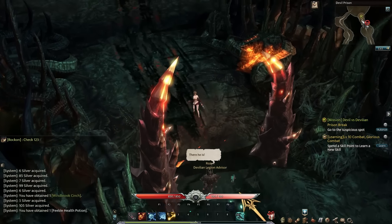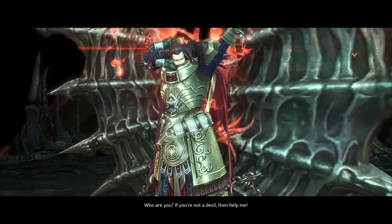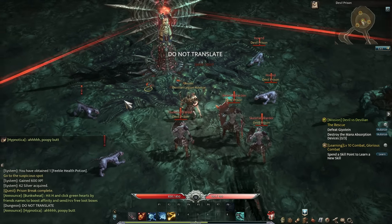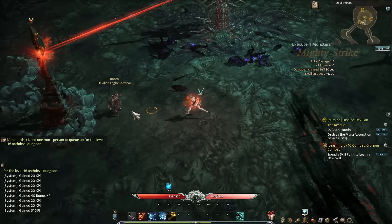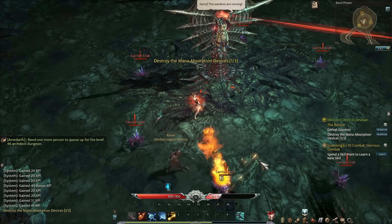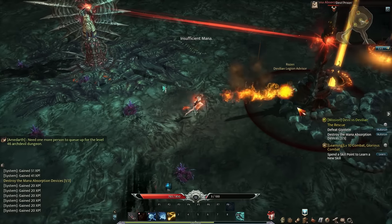There's a quest marker here — I need to go to a suspicious spot. Sometimes you get cutscenes as well, like in this case where I'm saving someone. The objective is to destroy the energy siphons. This cutscene kind of gives you an idea that this really is an Asian MMORPG — the graphics are reminiscent of games like Lineage, and if you look at it from that perspective, there are a lot of similarities, except it's much, much easier.